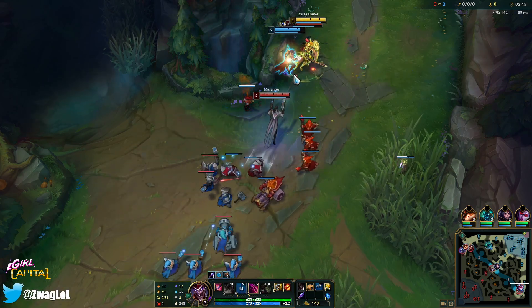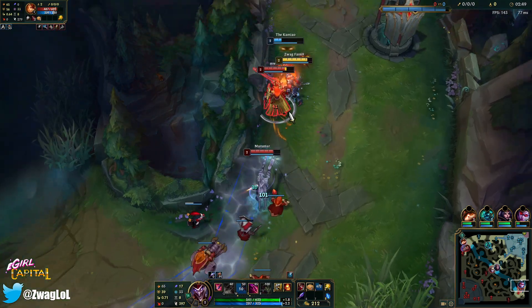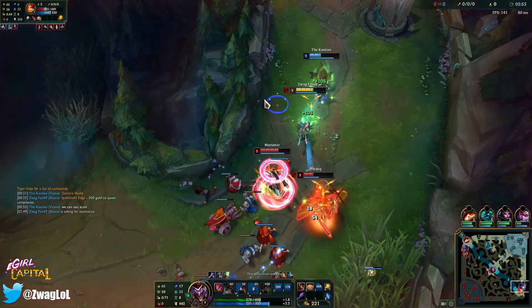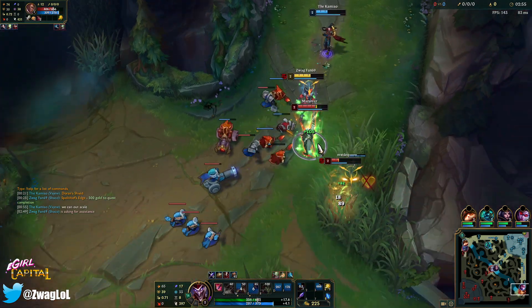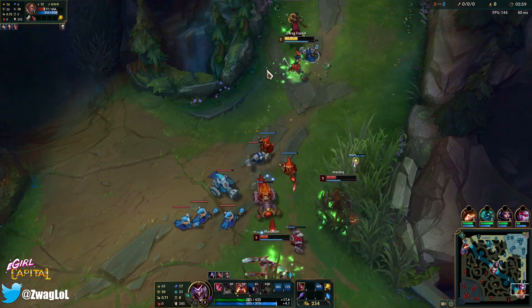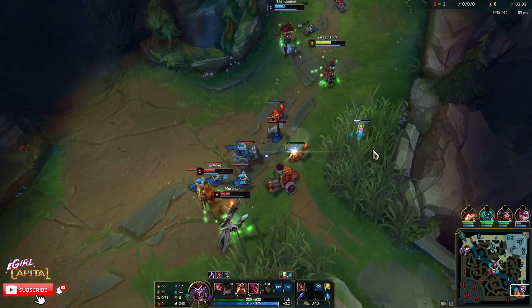We just have to try and scale for Liandry's and then we have a lot of damage on our own. As support Shaco you've got to play pretty darn passive, and it's okay to scale with this comp — we have a Vayne. Lucian's going to hit the box. There we go, slow zone. Less damage for Vayne. We win this, I think. We got biscuits. We kite back. Not bad. I think we burned almost everything they had.